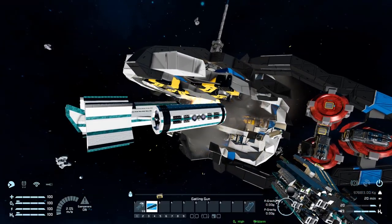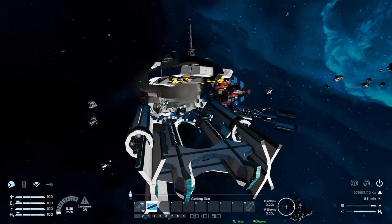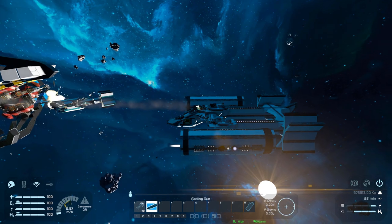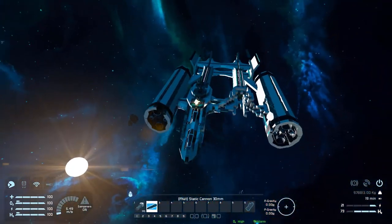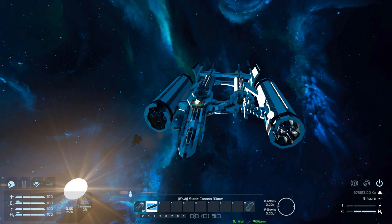That is it for the Whiteout Interplanetary Weapons Platform. It's a fantastic design if you wish to download and play around with it yourself. Remember it does use modded items, and you may need to adjust those rocket turrets at the top to prevent them from damaging yourself. It will be in the description below if you wish to download it, and I'll be back with another showcase video on Monday. Bye bye.